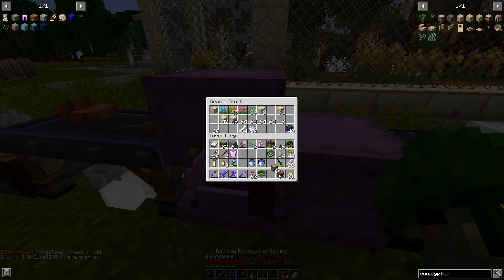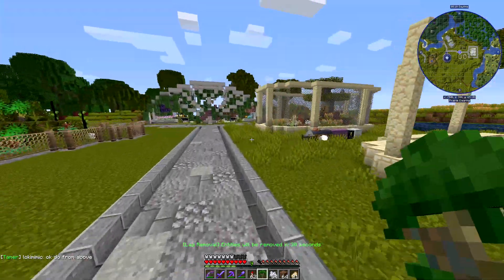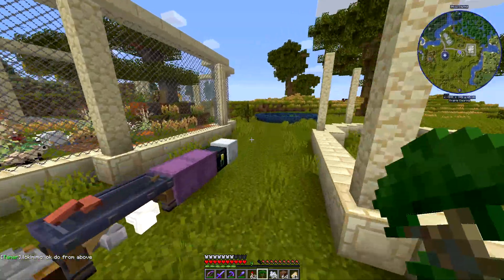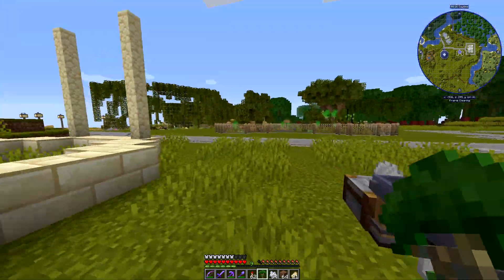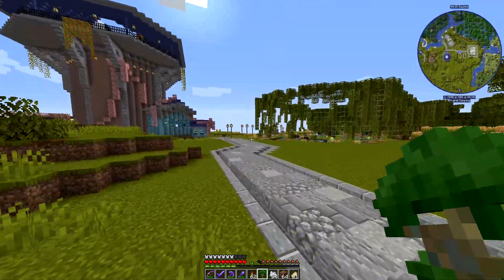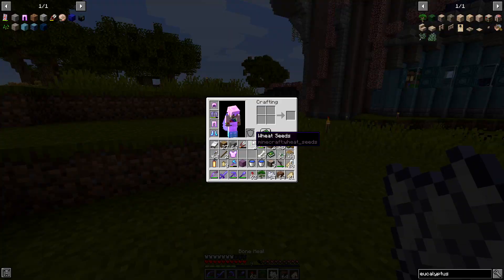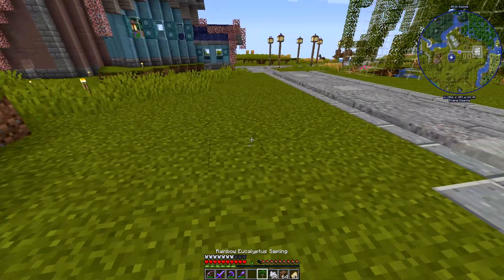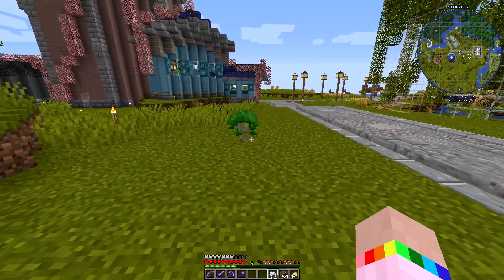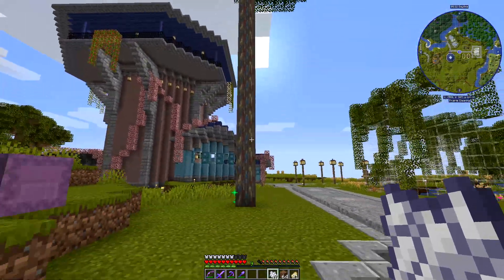Hello my gorgeous lot and welcome back to my Minecraft Zoo series on the Omega server with the Zawa Evolved mod. In today's episode we get to name a special butterfly, I receive a gorgeous gift that was totally unexpected, and we tour another zoo. But first I need to grow some eucalyptus trees so I can get some leaves for today's exhibit, which is the koala exhibit.